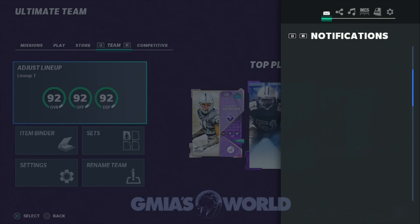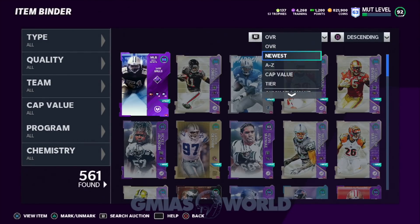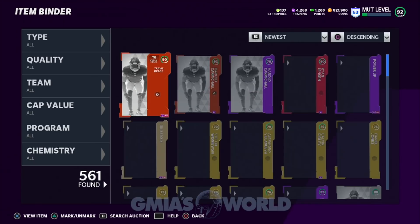Let's go ahead and check out this item binder real quick. We're going to take a look at what we just got under the recents, and then figure out how we're going to utilize everything else with his card.